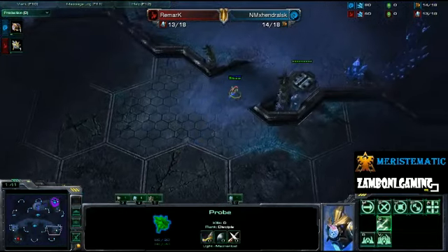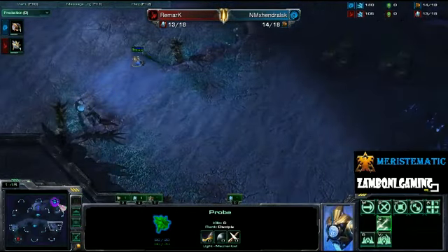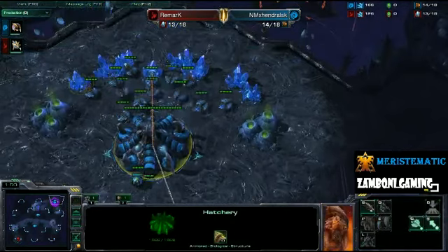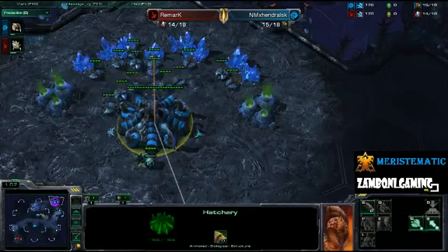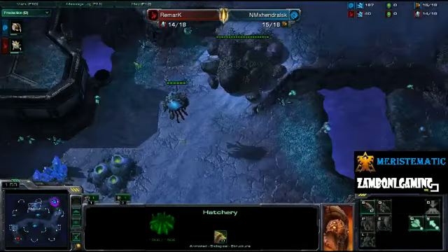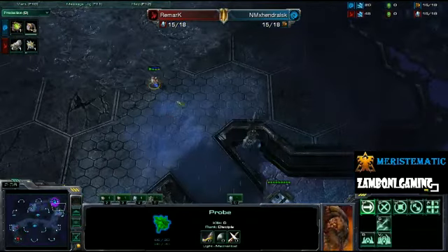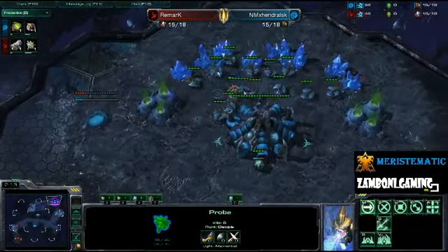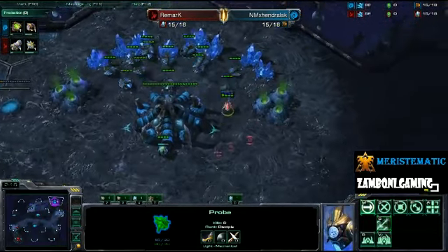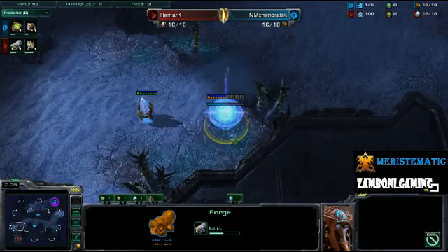Remark sending out a very early scout, maybe wary of his opponent doing an early pool. Not going to see anything too out of the ordinary from Hendralisk — he's not even sending out a scout; this Overlord is going to be doing all the scouting for him. As the probe sneaks into his opponent's base, you'll see that Hendralisk is going pool first, which is valuable information. It means Remark will need to be a little bit more cautious and will immediately throw down that forge in response.